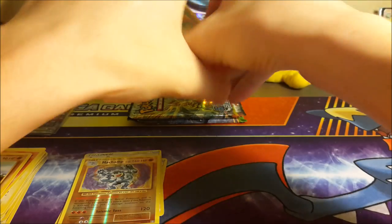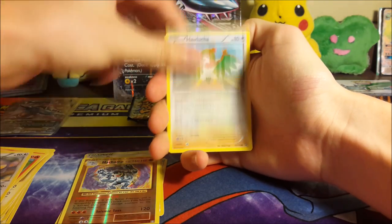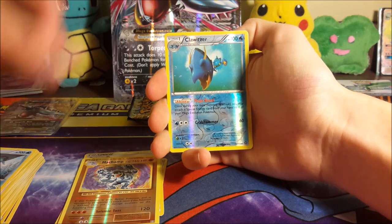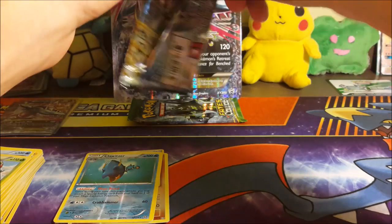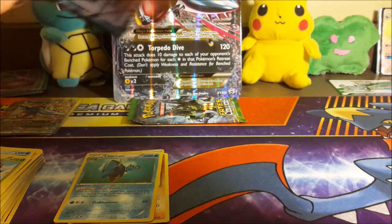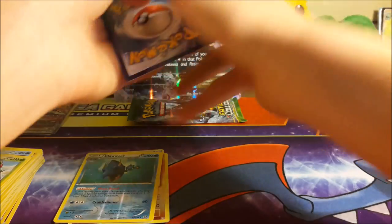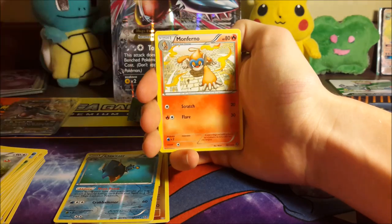We're on to Steam Siege — one of my favorite sets as of late, I really do like Steam Siege. We got Hawlucha, Mankey, Foongus, Bergmite, Joltik, Mantine, a reverse Clawitzer, another rare, and then a regular rare Yanmega. So again, a little bit screwed between these packs, which has happened a lot. Hopefully we can get just one pull — I don't care what it is at this point.